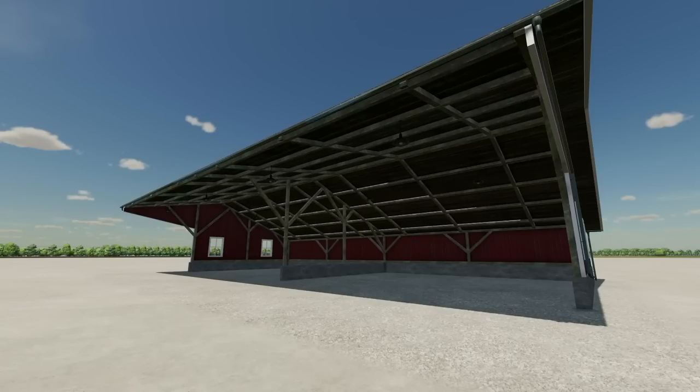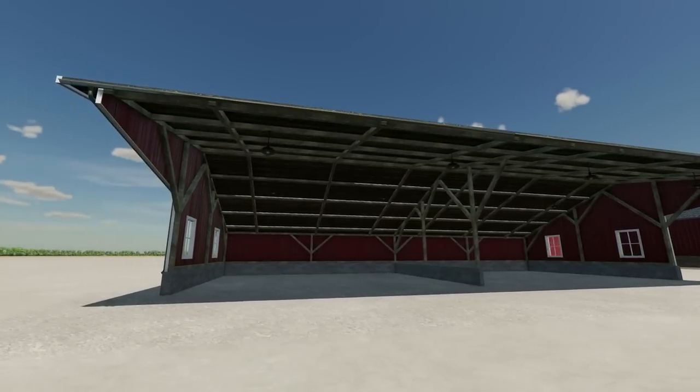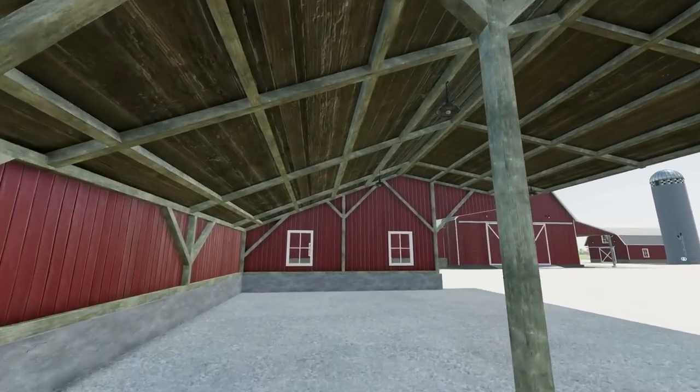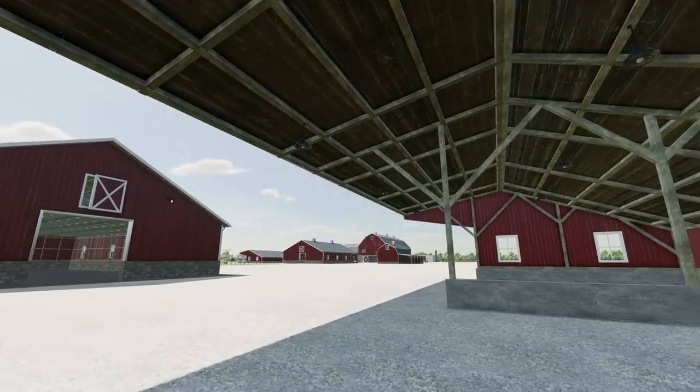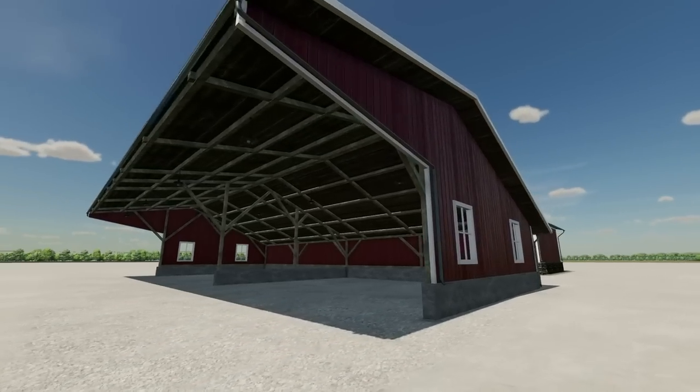Next is the open shed. This has automatic lighting as well — 16 meters by 10 meters, so it's not tiny but it's not massive either. We do have full open areas right through here and you can store really anything you need. This is a very versatile shed.